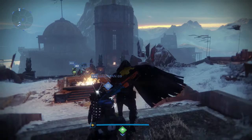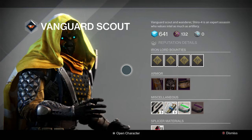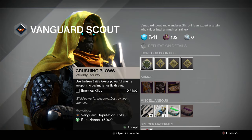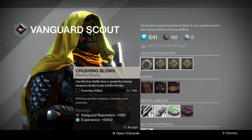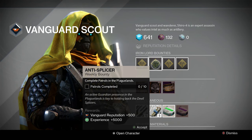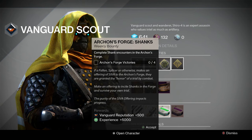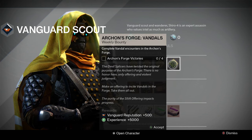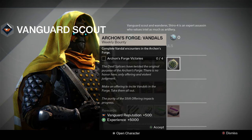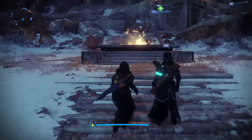Let's move on to Shiro-4's bounties for this week. As usual he's rocking some Archon's Forge ones — he absolutely loves it. First we've got: use the Iron Axe or powerful enemy weapons to decimate hostile threats, which can be done in Archon's Forge. Then patrols in the Plaguelands — that one's a nightmare. Then shanks encounters in Archon's Forge, and finally Vandal encounters in the Archon's Forge. Pick those up if you want that progress.